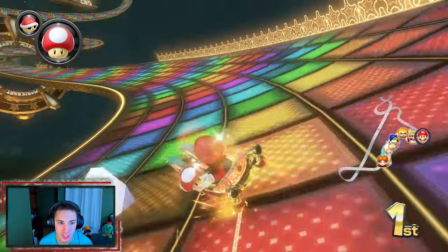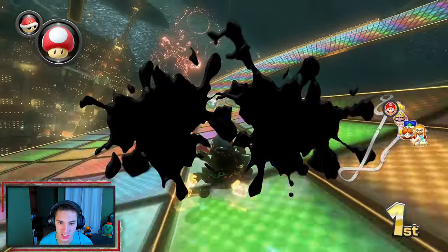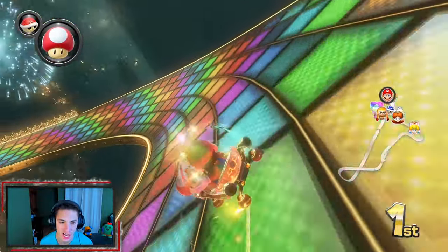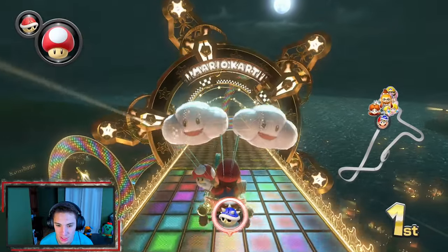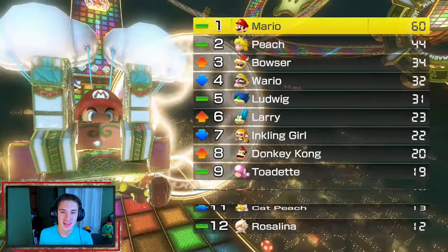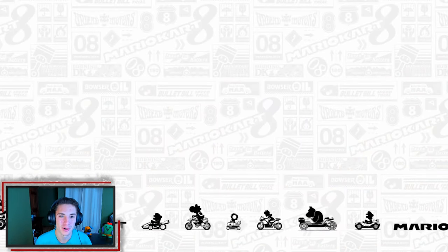We've got a mushroom to try to dodge a blue shell. Making it to the third lap - got the blooper ink on screen again. Three big splats in the middle where you legit cannot see - in other games you could see through it but they definitely ramped it up in this game. Blue shell hits but we're chilling. Let's go - 100% the Lightning Cup!